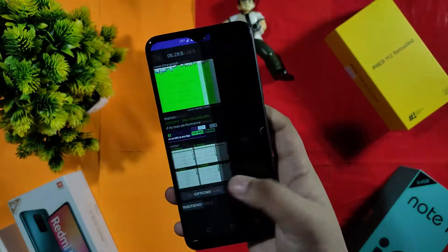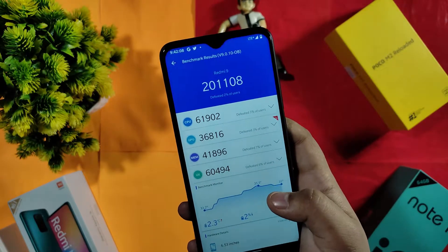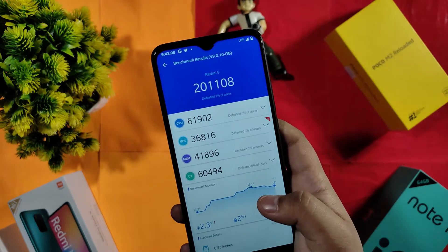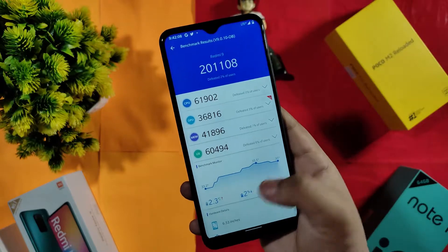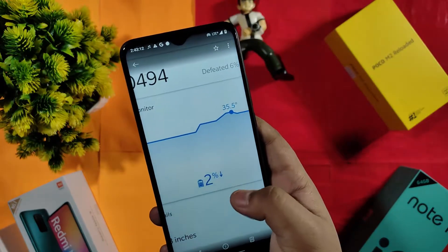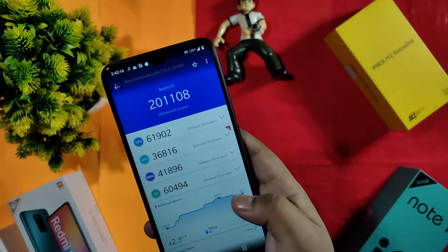The CPU throttle test shows the CPU throttles to 92% of its max performance, which is strong. The AnTuTu score is 2,01,018. There is a 2.3 degree rise in temperature and a minus 2 degree drop in battery temperature — not percentage.